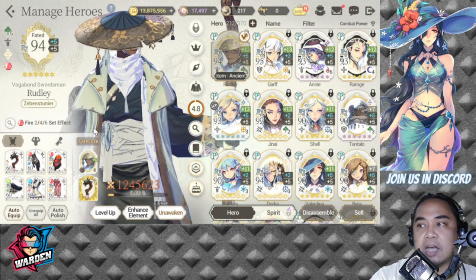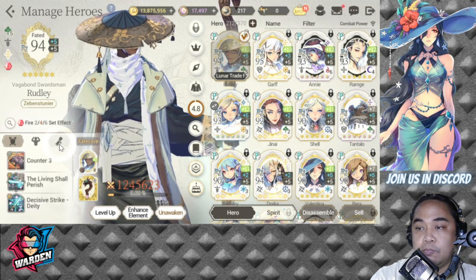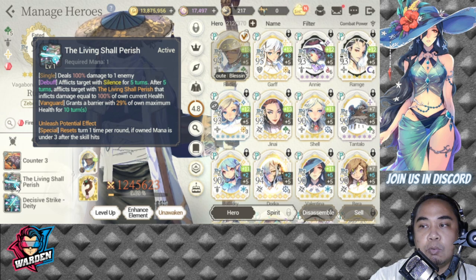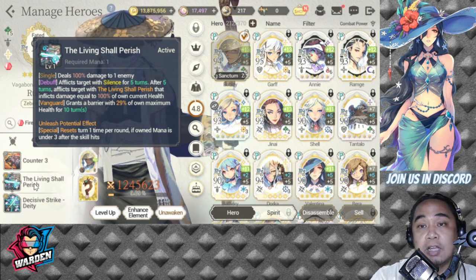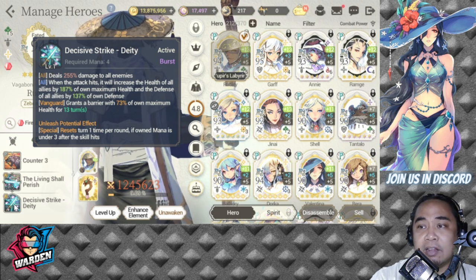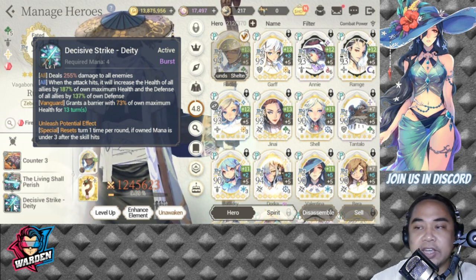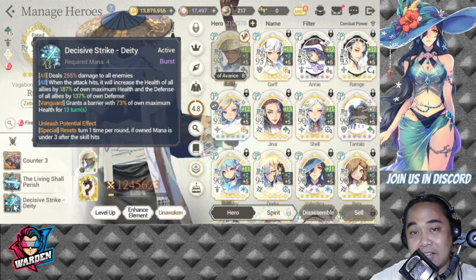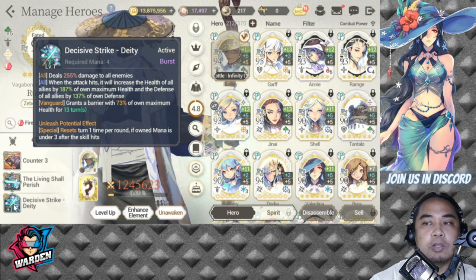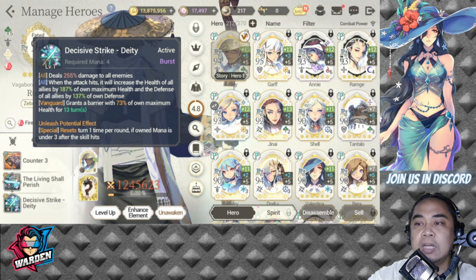We'll start with Rudley, who is actually the best hero in my roster at the moment. I pulled his exclusive weapon during the selector ticket. For his S1 he is vital because of his silence for five turns. For his S2 he grants all allies health increased by 118% of his own maximum health, and defense increased by 137% of his own defense. This is where Rudley shines the most — he doesn't just heal, he actually increases health, making him also a very good damage dealer.